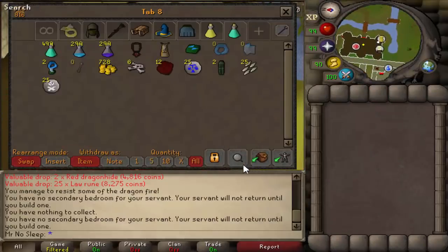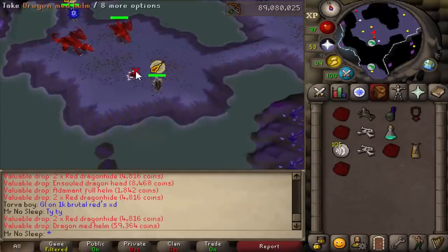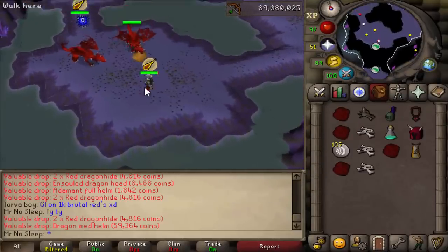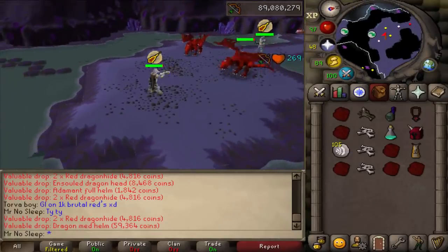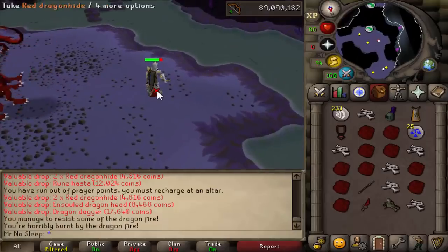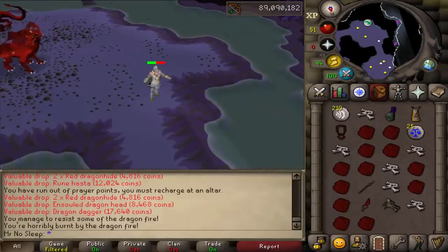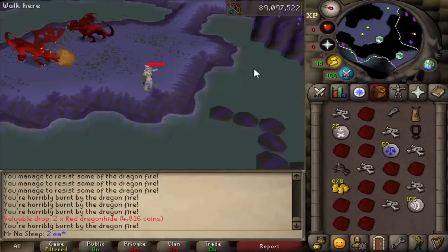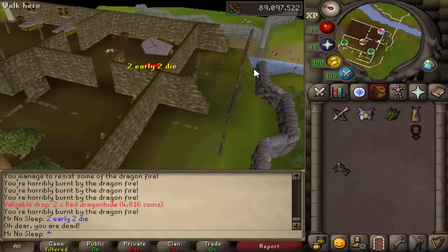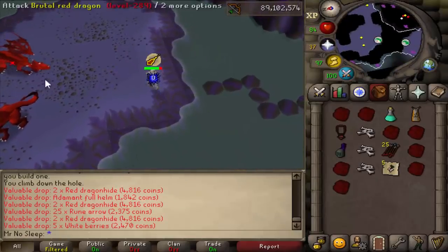At the beginning of the video I thought it was a fair question — what would be the difference between 1000 Brutal Reds and 1000 Brutal Blacks? Then a few hundred kills in I realized the drop tables are significantly different, which affects profit per hour. My expectations started high, then towards the middle I started to see why people don't kill Brutal Red Dragons. The number one reason I think people don't is that they're very similar to Brutal Blacks, but for all the wrong reasons.